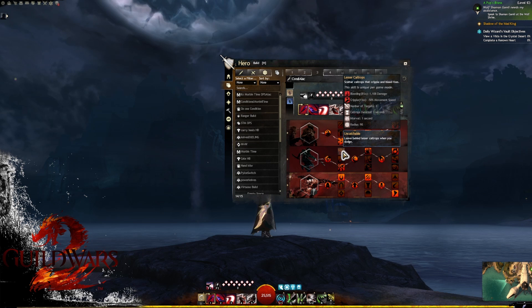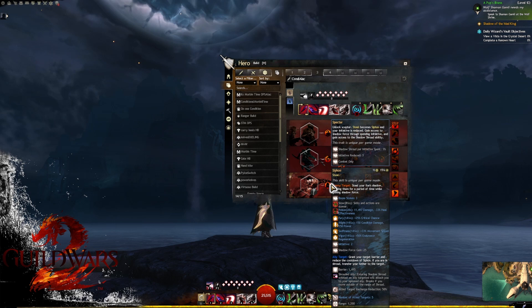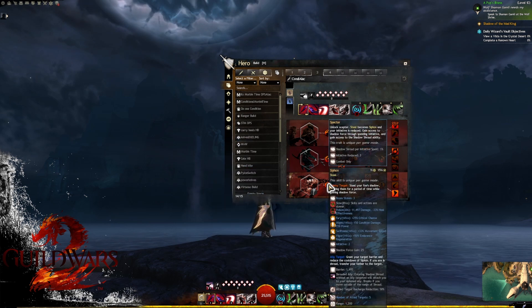For our lead specialization as Specter, minor trait one unlocks scepter skills, our steal becomes our siphon, and we gain shadow shroud when we spend initiative. We also get reduced initiative cost by three, but because of Preparedness it will pretty much be your normal initiative. Our siphon is loaded up with amazing things — possible boon steal, poison, boons, and extra initiative.